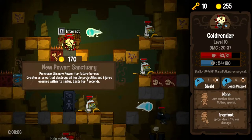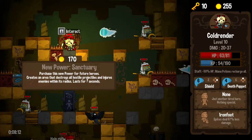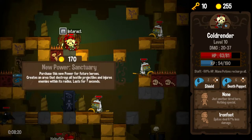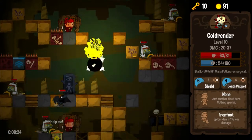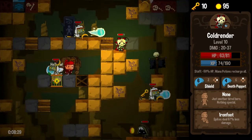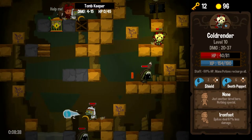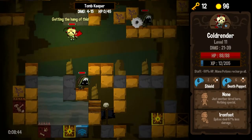Purchase this new power for future heroes — creates an area that destroys all hostile projectiles and injures enemies within its radius, lasts for seven seconds. Sounds great. 170 gold. I really want these to be traits, but whatever. Expanding my damage is one thing, but adding new abilities and new options to my characters that can spawn is another valid way of spending gold. I'm just focused on the idea of updating and upgrading my character's damage.